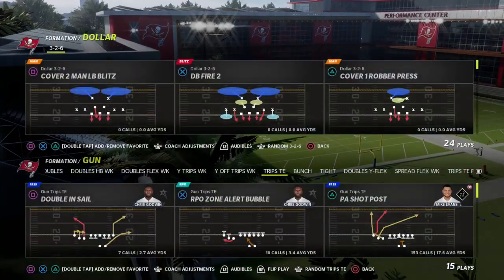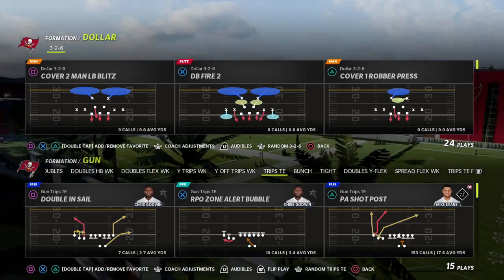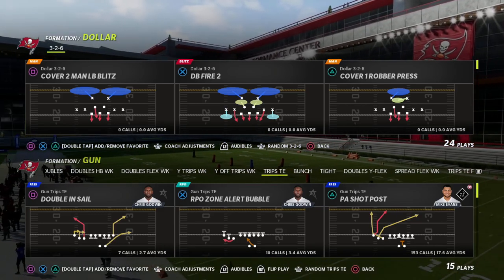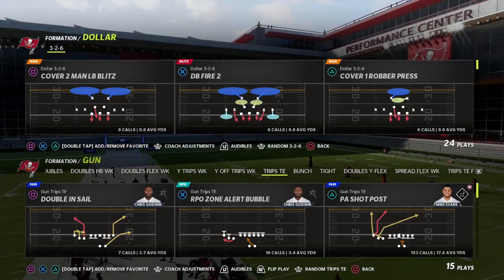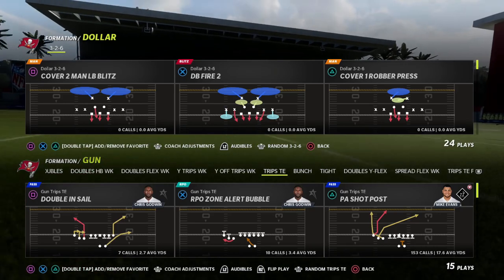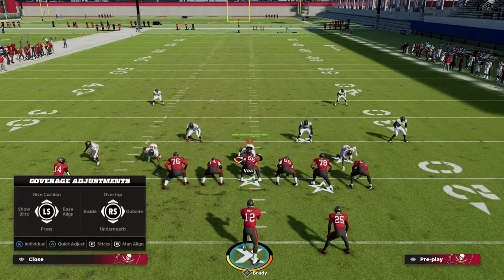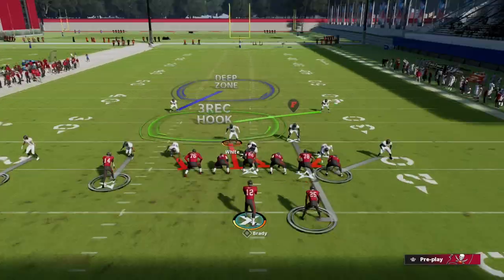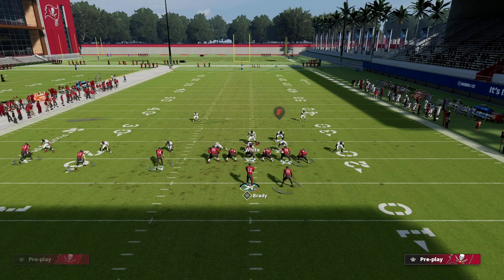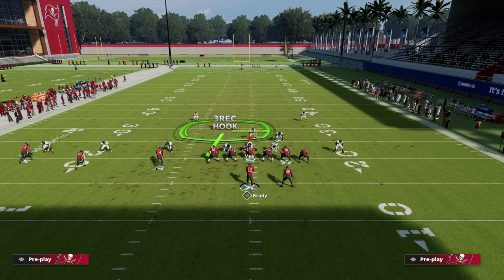I really hope EA does some work on man-to-man. Part of it is the fact that in Regs you don't have great route running, and that's why man coverage has been king in those modes starting in Madden 21. The best man coverage in the game is Dollar 3-2-6 Cover One Robber Press. The setup is simple - shade inside and underneath and press. Put the safety in a purple and your user can be in the middle. If they don't fix this, this will be the best coverage defense in the game - you can drop someone into a bluff blitz and now your user is in the middle.